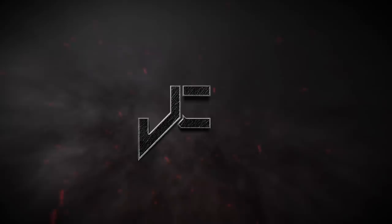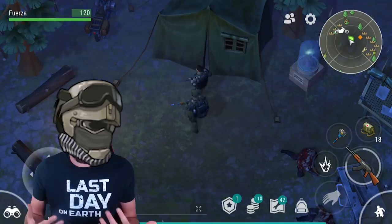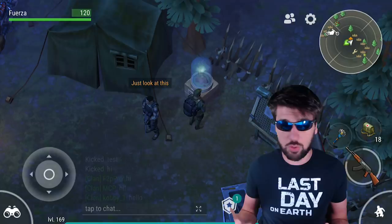The first and most obvious change is the new storyline and tasks that make up Season 2. This storyline begins with Barker's camp, where you will meet the camp's leader, Samuel Eli Barker. He will then send you on tons of quests all over the Last Day on Earth world. It's a pretty good storyline, so I will try my best not to spoil anything while going through the things you most need to know.